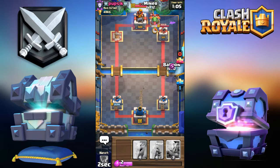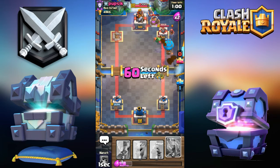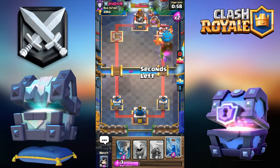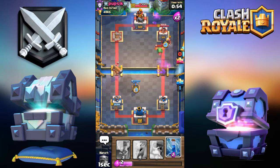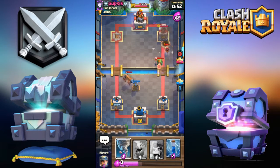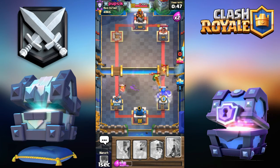Miner Balloon Goblin Gang right now — going all in. That definitely did not pay off. Going for Tesla — that was a pretty bad Tesla placement.